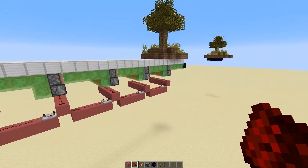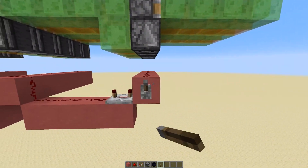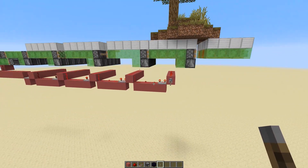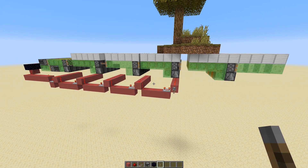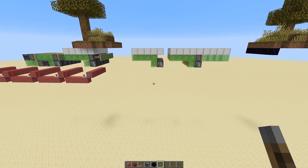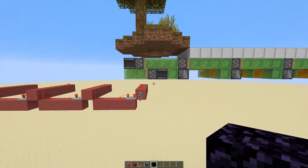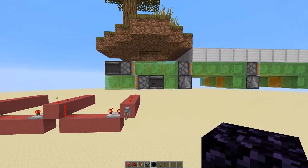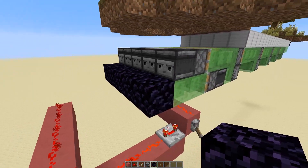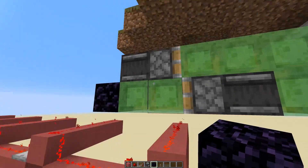Now this is everything you need to start your flying machine. You can delete those obsidian blocks — but do not delete the obsidian blocks that have redstone on top of them. Now if we start this bridge, the bridge is going to extend. But we also need to make the bridge go back, which is extremely simple. Put some obsidian blocks at the back so no individual module starts going off without the others following, which would break the entire machinery.